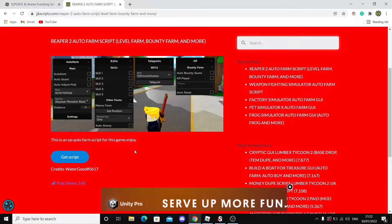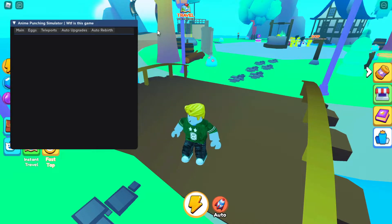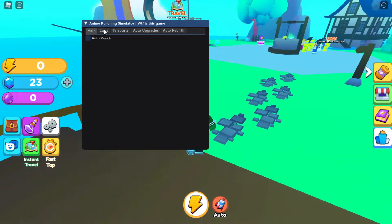Back in the game, get your executor open. I'm using Synapse X which is a paid executor at $20, but if you don't have that you can get free ones like JJSploit or Krnl. Paste in the script, click Attach, wait a couple of seconds, then click Execute.